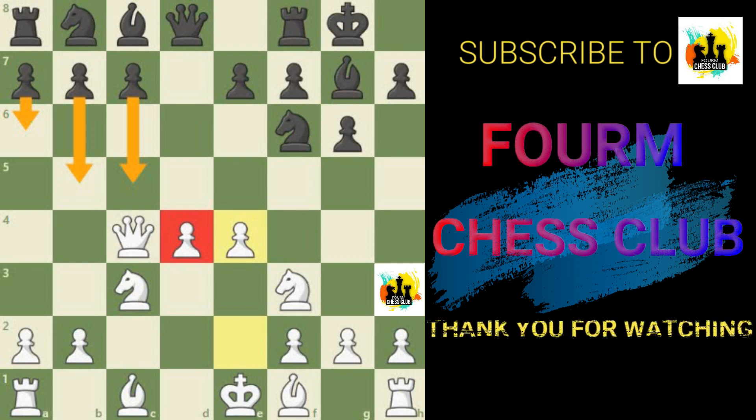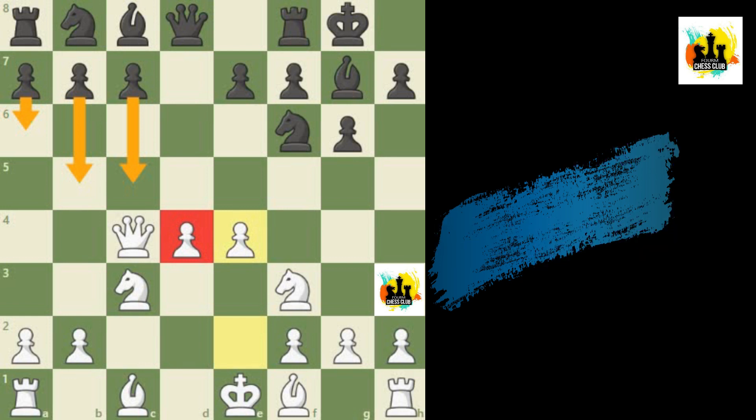There are certainly a few other major strategies for white in the Grünfeld, but I hope this has given you a foothold on some of the core concepts. As black, this is a very attractive opening for players willing to take risks and look for complicated, tactical games with counter chances. Studying this opening as white is also a great idea, since it teaches you how to safely and strategically advance the center while avoiding too many weaknesses. That's all for today — thank you for watching.